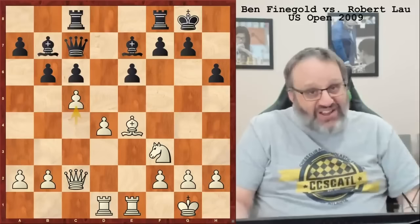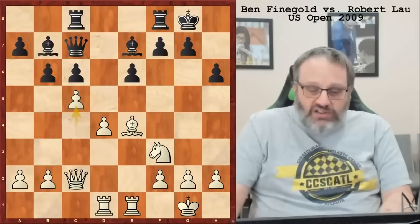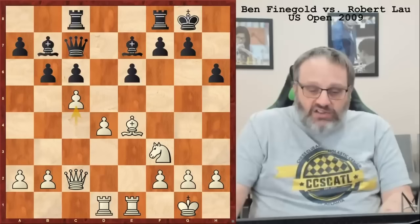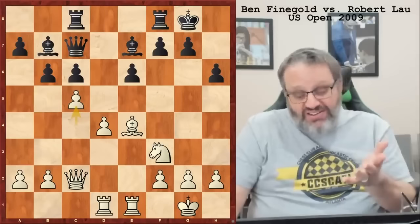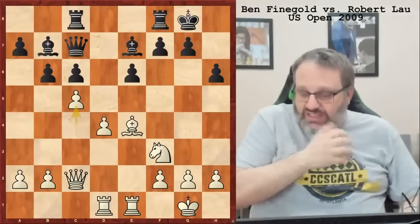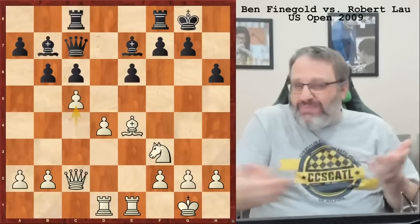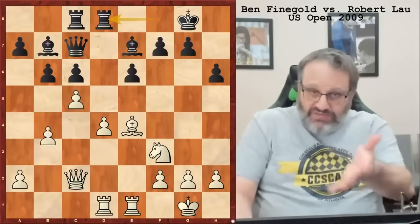The C pawn is pinned so he can't play C5 immediately. I played C5, giving up the D5 square to his knight — but he doesn't have a knight, so I didn't mind. It might also weaken my D pawn, but it's pretty well protected. I'm giving up the idea of playing D5 and busting open the center, but I've just killed his bishop on B7. I don't see how that bishop ever gets good. I think I've won the battle of the opening — his position is pretty solid and he has two bishops, but that bishop on B7...